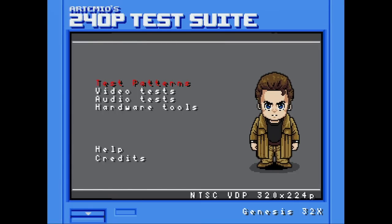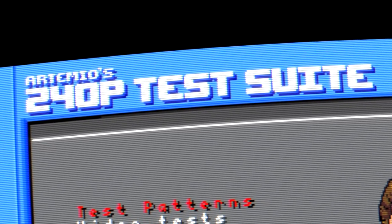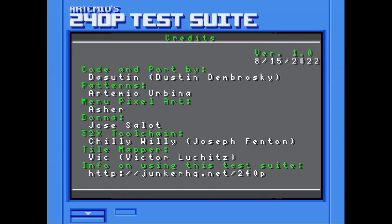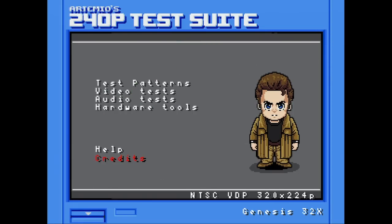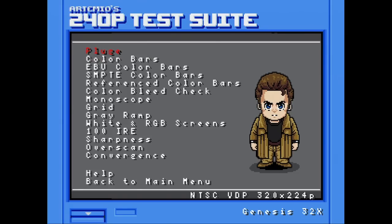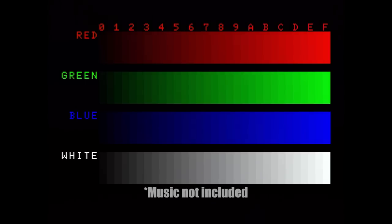This first homebrew is something that's not a game, but really deserves to be covered. It's called the 240p Test Suite, and this version is for the 32X. It's originally from Artemio, with help from others for this port. There are versions available for the Genesis, Super NES, GameCube, PC Engine, and quite a few other platforms. This tool has lots and lots of test screens to make sure your displays or upscalers are set up the best way they can be for that particular game console — that's why there are so many versions of this homebrew.